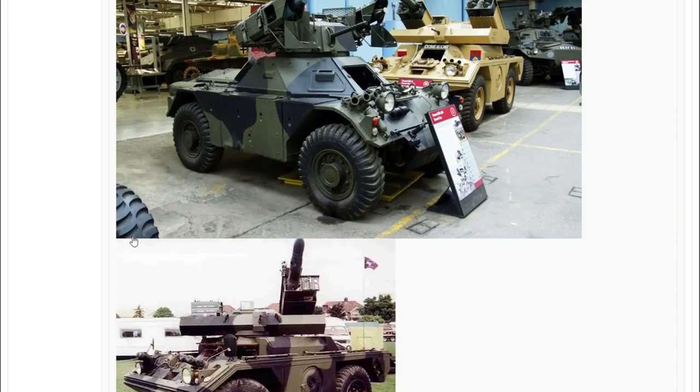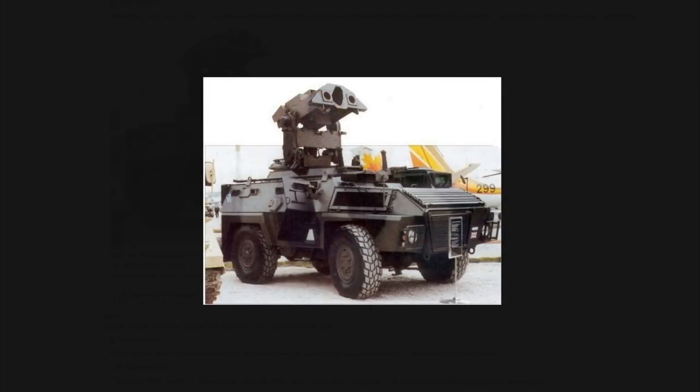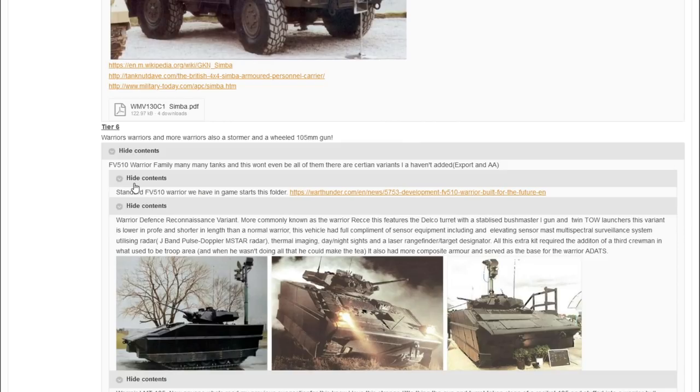Also on the ATGM theme is the GKN Simba TOW — the same chassis as the Simba 90 seen earlier, but now fitted with the twin-elevatable TOW launcher turret, known as the 'Wally turret' from the M901 in game. It's simply a matter of mounting the familiar turret on top of the armoured car chassis.